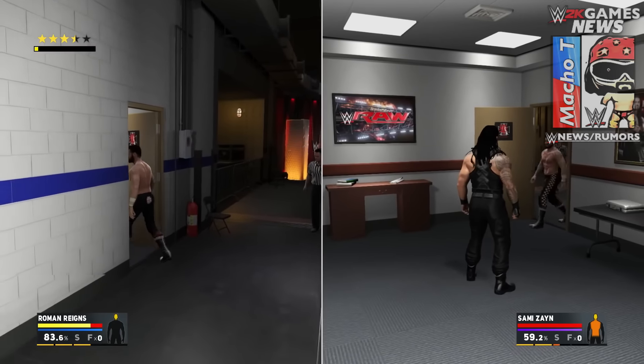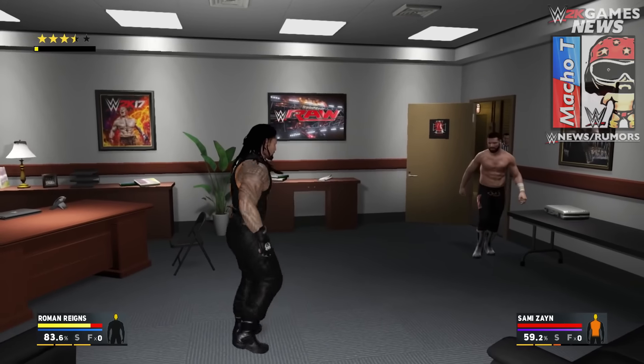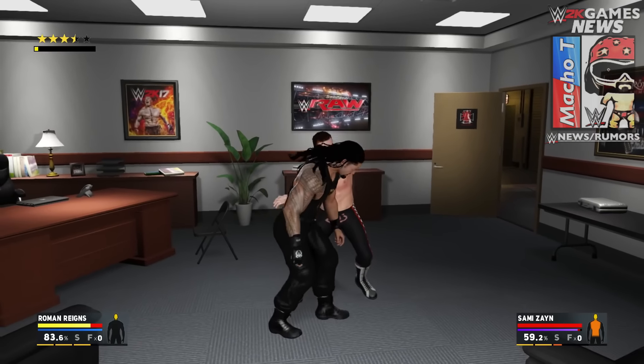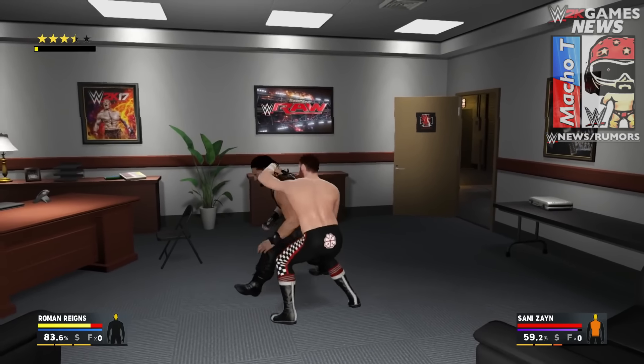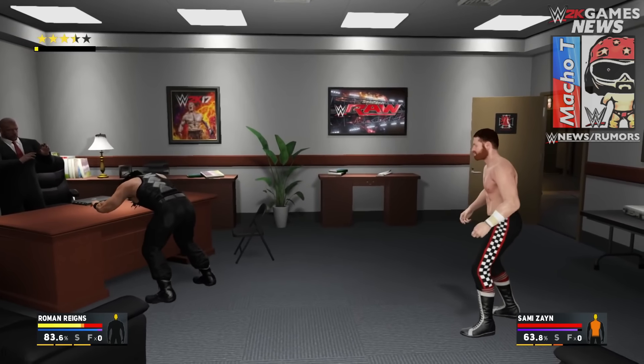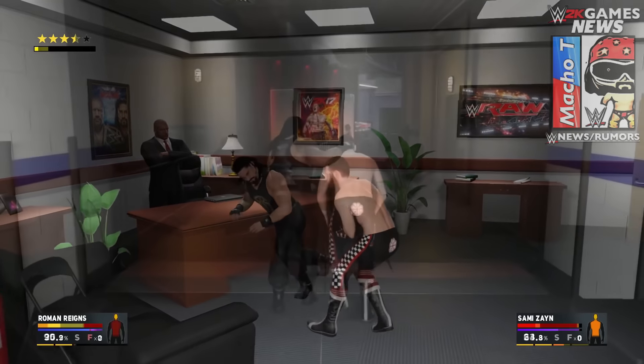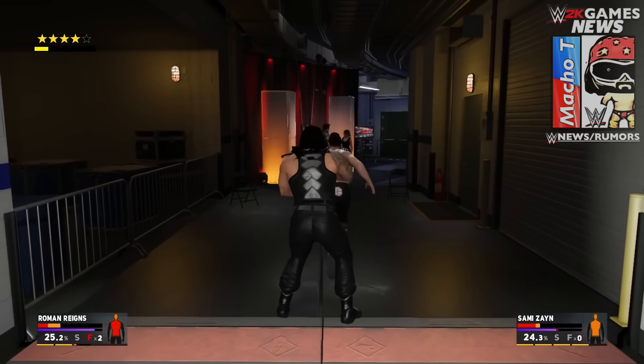In Triple H's office we actually got a lot of things, and some of them I wonder if we're able to use — such as the briefcase on the right side, the plant in the middle, and the television hanging by the wall. I wonder if we're able to take it off and use it. There's also the table where the briefcase is, the actual desk by the television, another chair, and Triple H's table. I also wonder if we're able to take those posters — WWE 2K17 and Roman Reigns at the Royal Rumble — off the wall and use them.